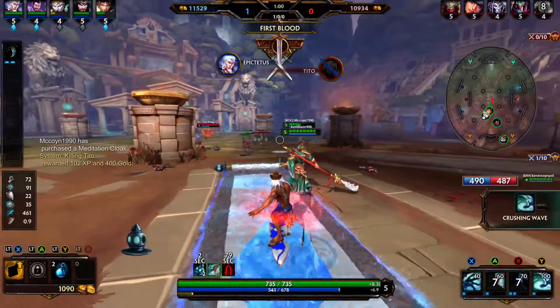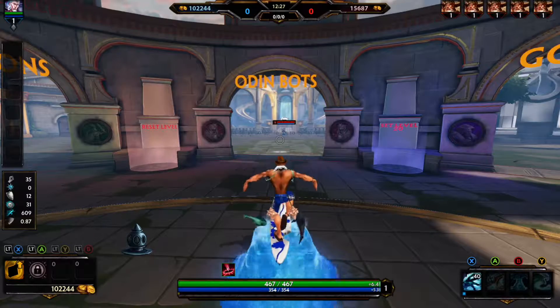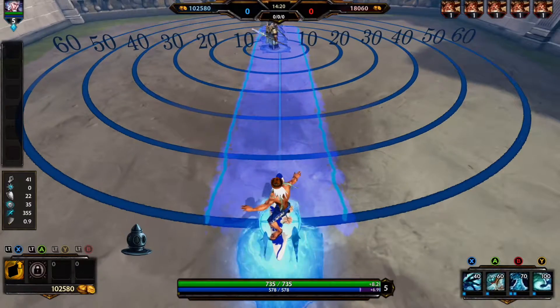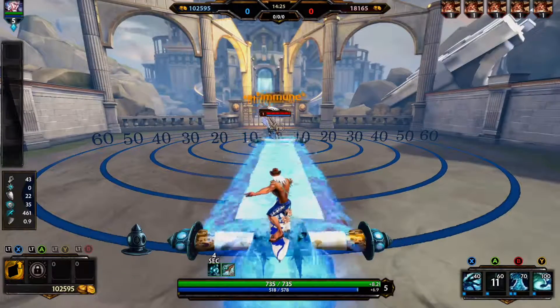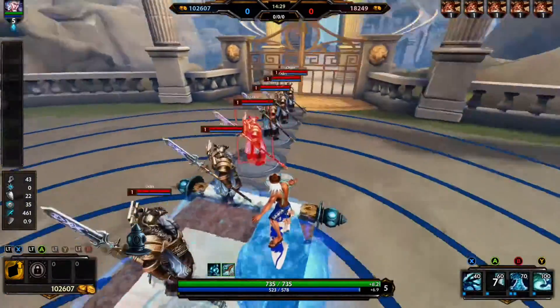Hey everybody, Epictetus here — another Smite introduction tutorial video. I'm covering Hebo's skill number two, the Yellow River, also called the Scrolls of Atlas River. This is what you'd call a dash or an escape in Smite.